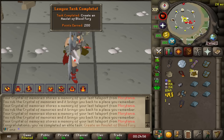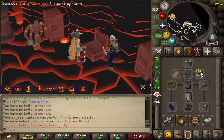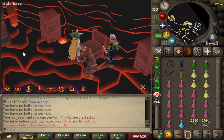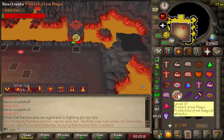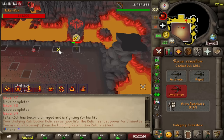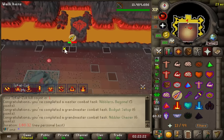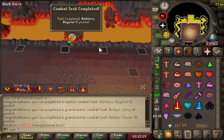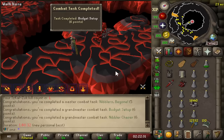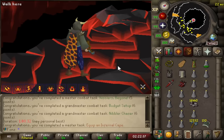We are all set to take on the Inferno. This is our setup: we're bringing Rune Thrownaxes for the special attack on the Nibblers, and this is our melee gear. We're gonna melee all the way until triple Jads, and then range the rest. Wish me luck. We did it, boys — that was a little touch and go but we got it done. RCB melee Inferno Cape on the leagues — we are officially a gamer.